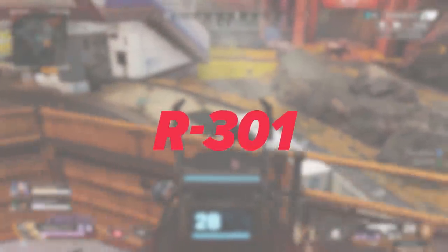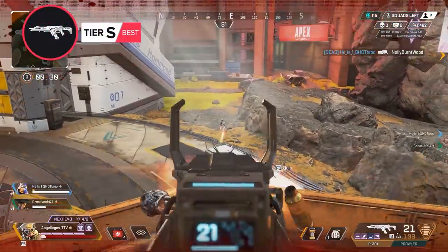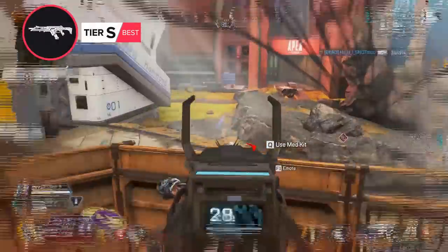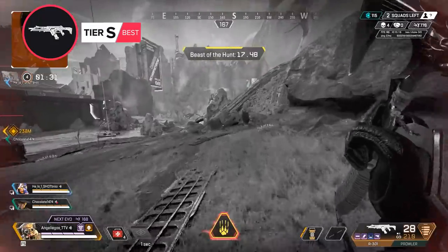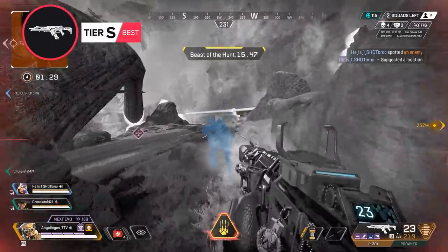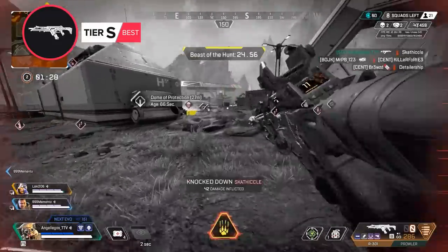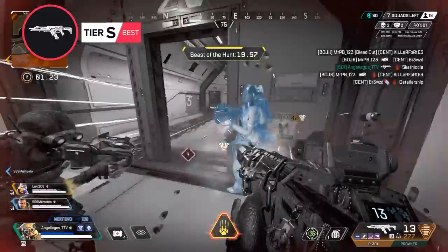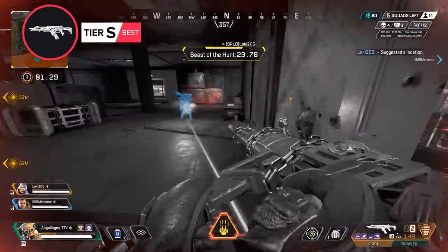No surprise here, following up the Flatline, we have the ever-present R301. This light weapon has been a staple assault rifle option since the release of the game, and it continues to be so in Season 10. With low recoil, high fire rate, and great damage, this might be one of the easiest guns to consistently land shots with in the game. While its lower damage can suffer at times in close range fights against SMGs or shotguns, this thing is a laser and can absolutely map any target out of cover, remaining a great primary weapon option.